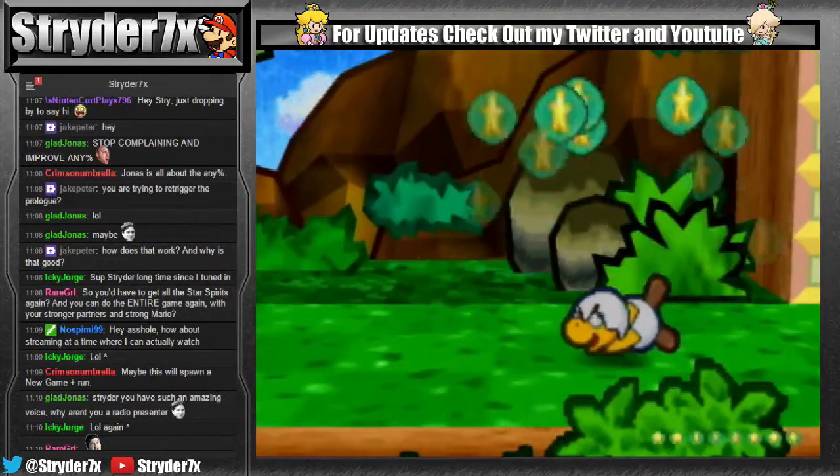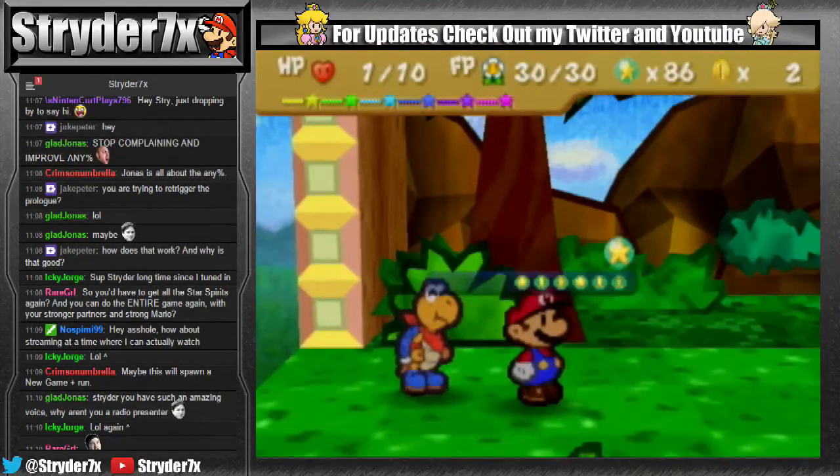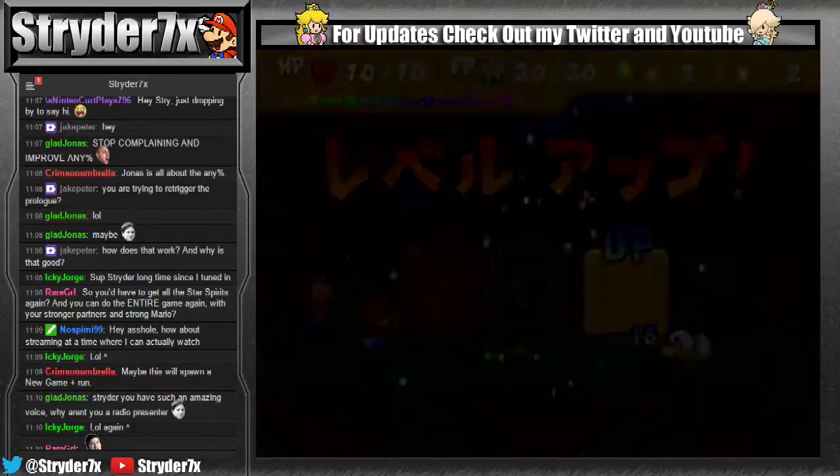So this is how you re-trigger prologue and kill Junior Troopa. Now the whole game is back to the beginning.